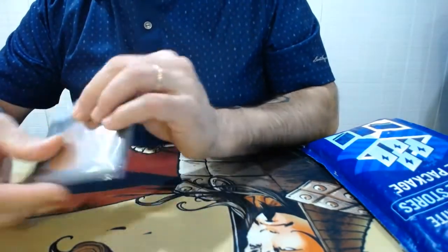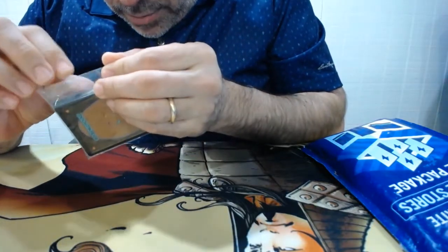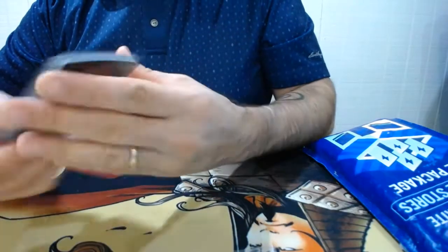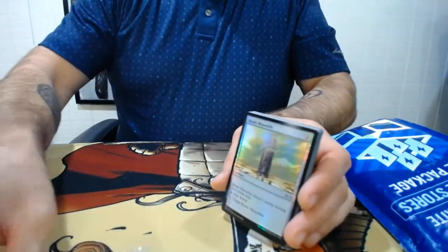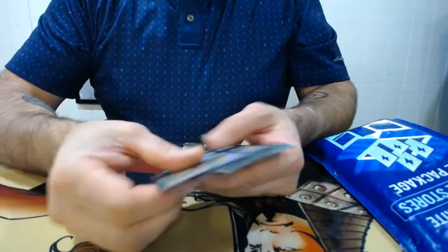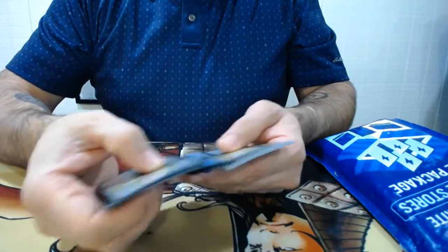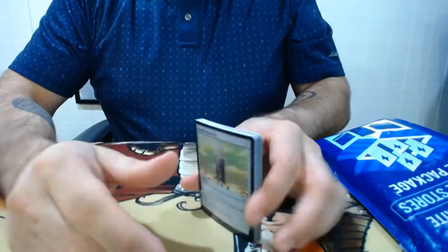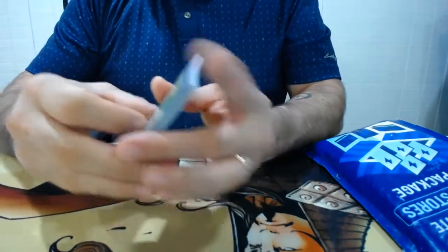We have a TCG Direct packaged order from multiple vendors. Counting them out — 21 foil Basalt Monoliths. Cool.